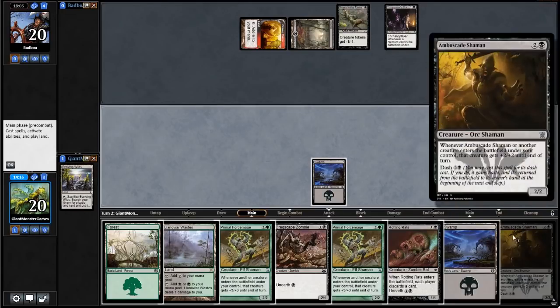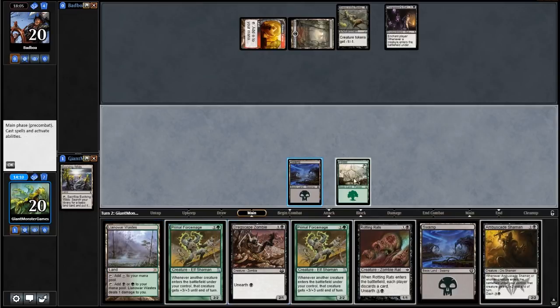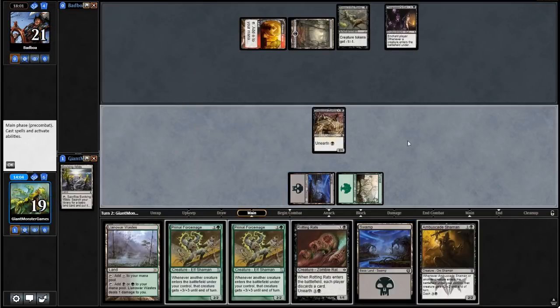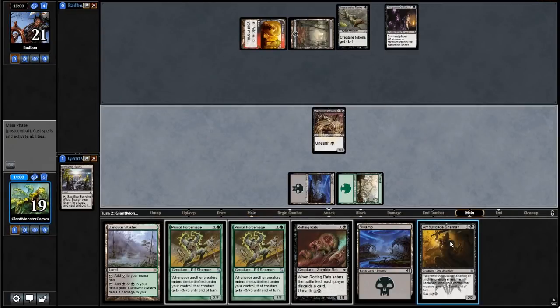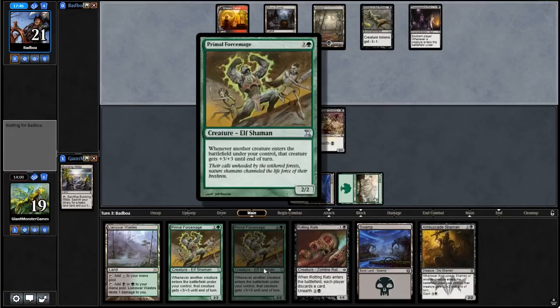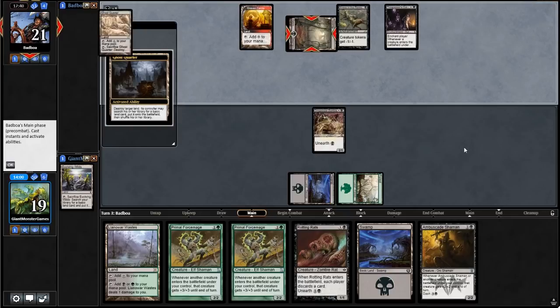What we're going to aim to do is play down a Primal Force Mage and then start dashing in the Ambersand Shaman. The nice thing about this guy is you can dash him in — which is why I should actually be running three of him and three Primal Force Mages. You can dash this guy in, which means he gains haste. When he enters, he gets plus two, plus two from himself. So if you play him for his dash cost, he comes in as a 4/4. If you already have a Primal Force Mage in play, he gets an additional plus three, plus three — that becomes super scary, super fast.